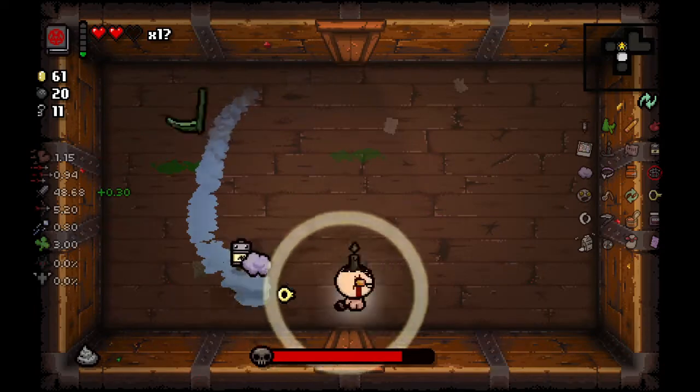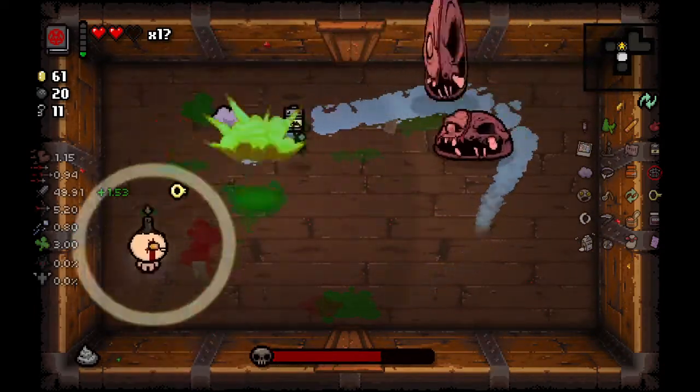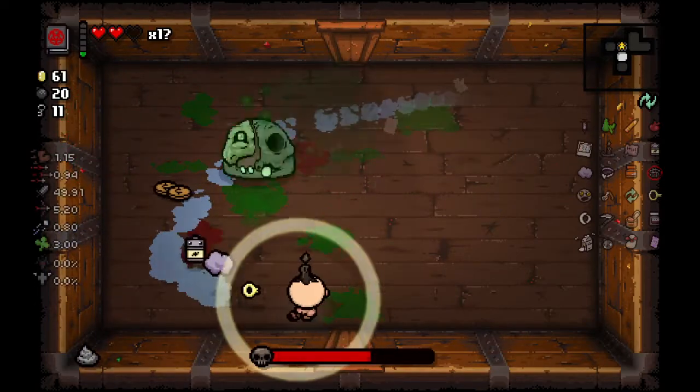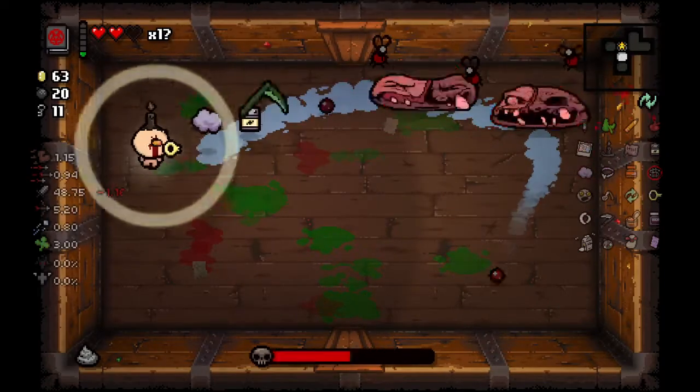Like, you want to try and complete achievements with one character, and then it's just like 'oh do you want to change characters?' — and you can't even choose which one you change to. They might have changed it to where you can choose, but I'm just not even going to pick that up because I just want to keep going with Isaac.